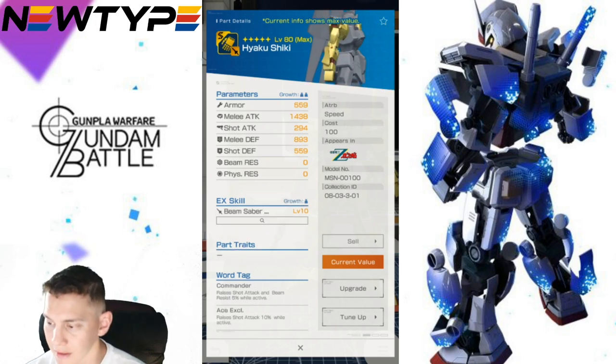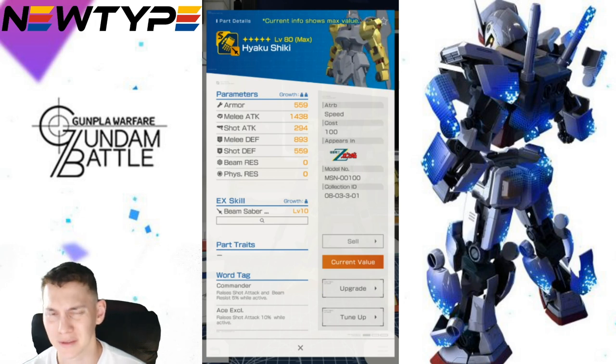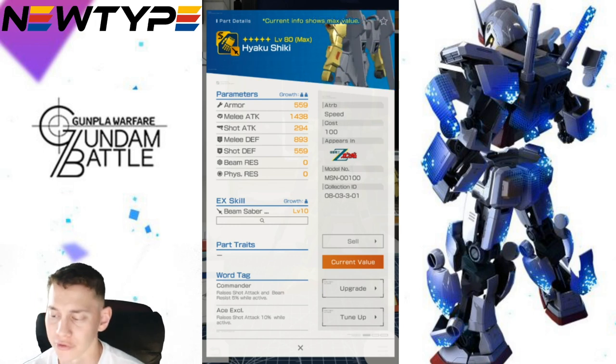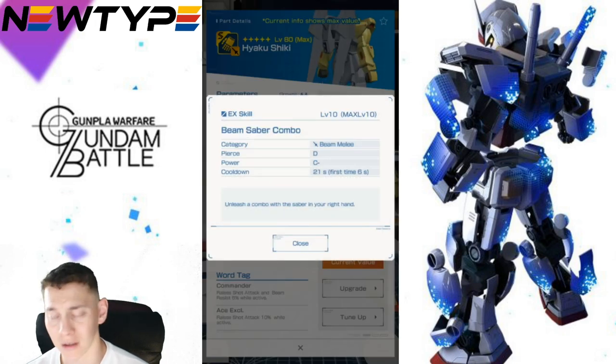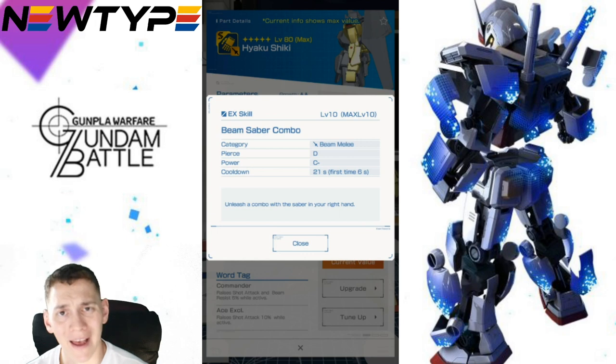I do like the arms, but the melee attack is not where it needs to be — there are much higher melee attack arms like the Barbados or Red Frame Astray. This mobile suit isn't really made for melee; it's more of a shooter. The EX skill is a B melee attack combo with piercing D, power C-, and a cooldown of 6 seconds initial then 21 seconds after. Both the EX skill and parameters on the arms are not looking good.